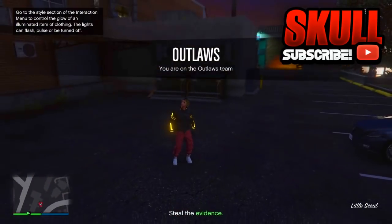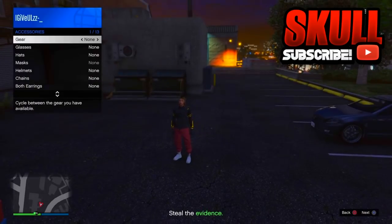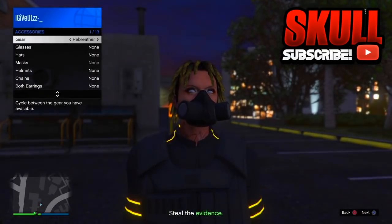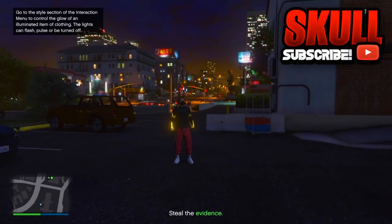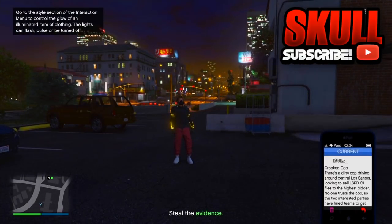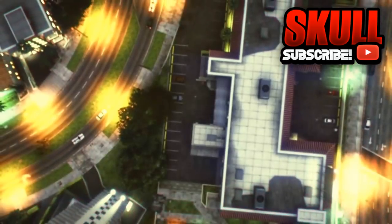Once you get to this part, go to Style, go to Accessories, go to Gear, and switch to the re-breather — or you can pick any mask and put that on. Once you have any mask or re-breather on, pull up your phone and exit the job from your phone.